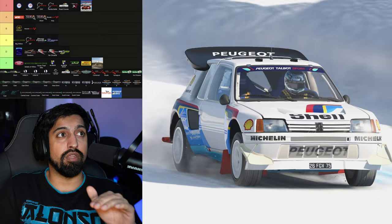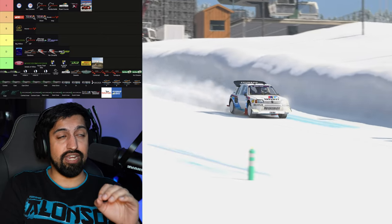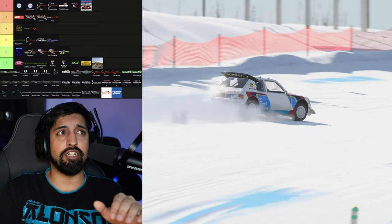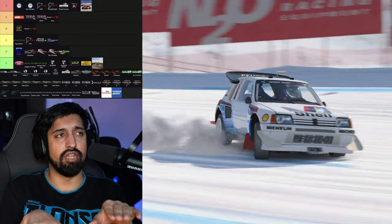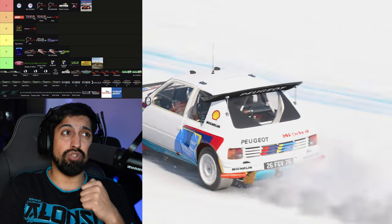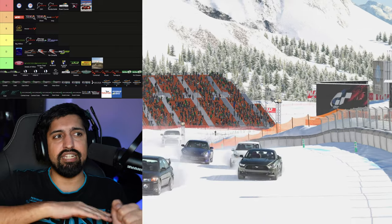Lake Louise — you go right at the top, that is S tier. I think that's the best addition to the game they've made. It's sort of fixed the rally physics — the rally physics at Lake Louise actually make sense because your car digs in, which I really like. And it looks incredible as well. You can actually have some snow racing and you're not just skating on the surface.